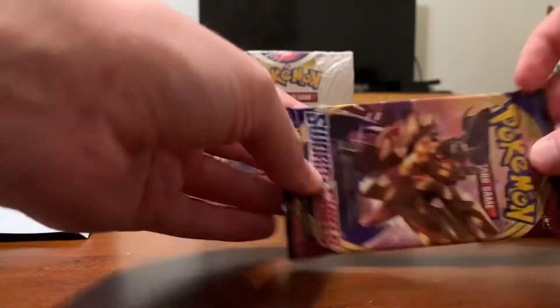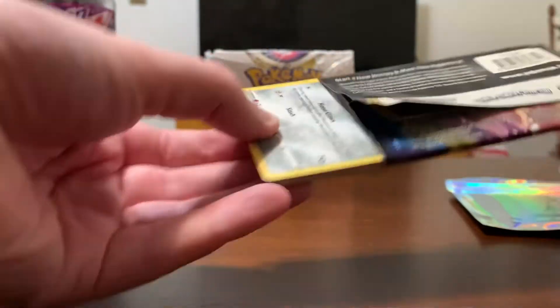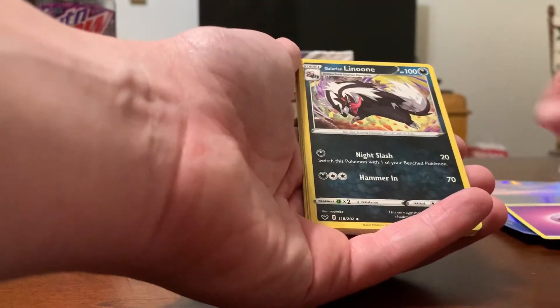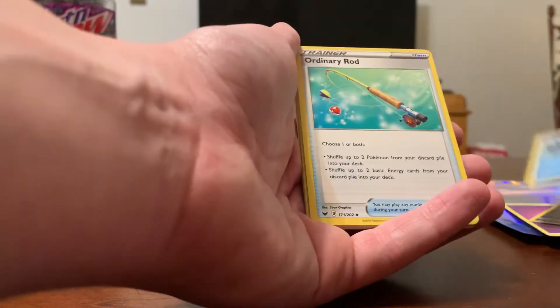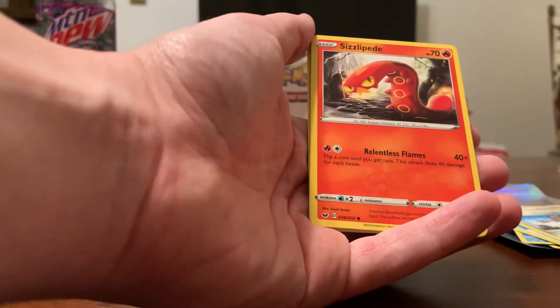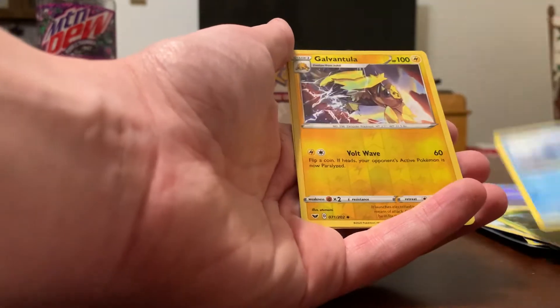Let's start with Sword and Shield Base. We got a code card. Psychic Energy, Galarian Lanoon, Seeking, Ordinary Rod, Galarian Meowth, Sizzlepede, Wulu, Grookey, Sobble, Reverse Garvantula, and Non-Holo Noctowl.